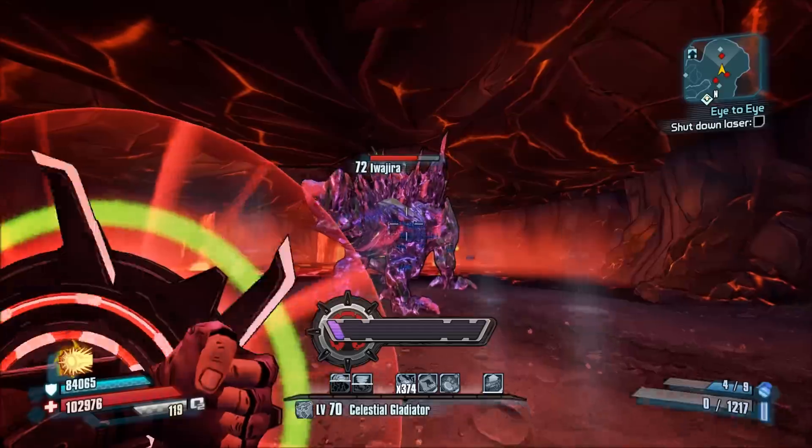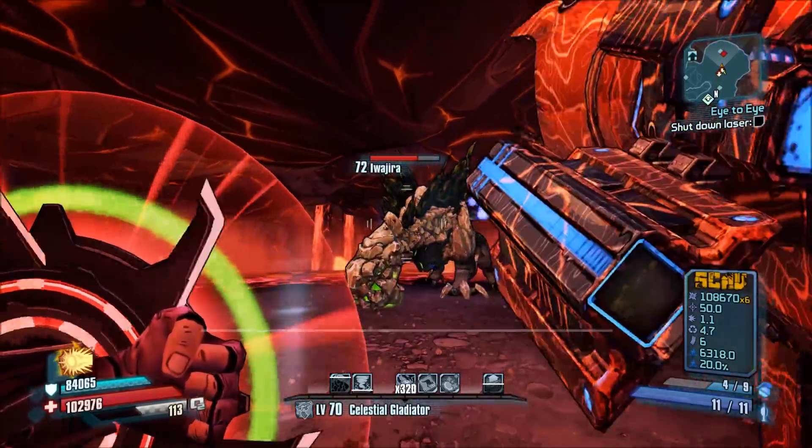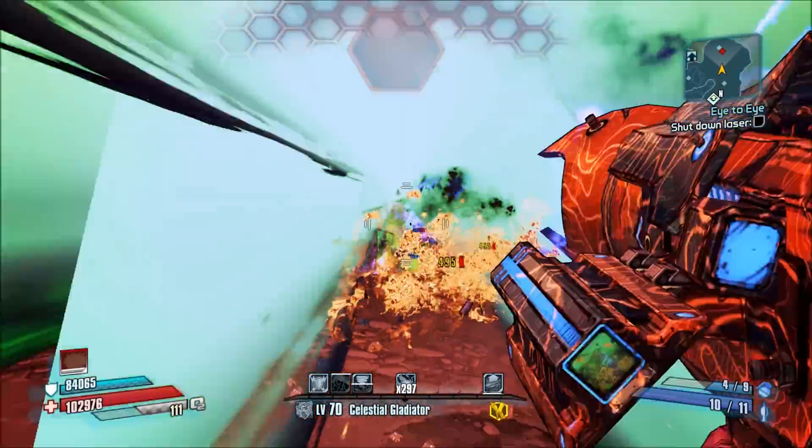That said, though, the Fast Talker SMG is really good at maintaining those Maelstrom stacks.